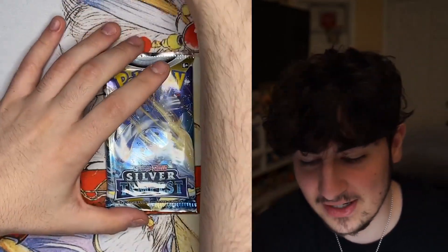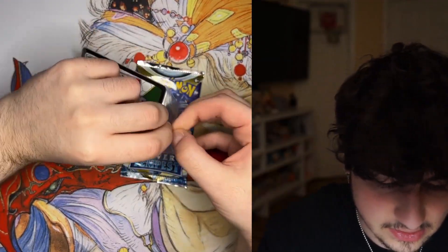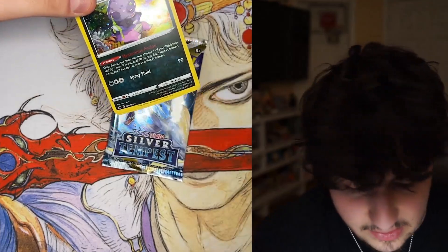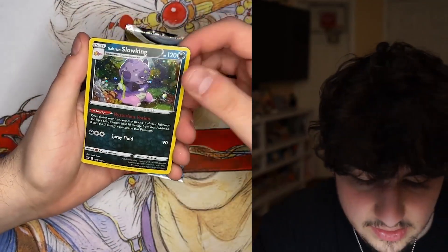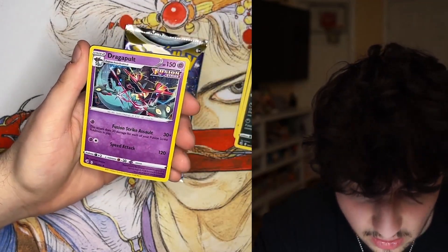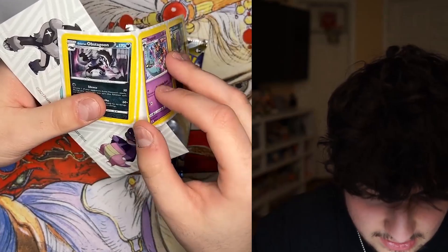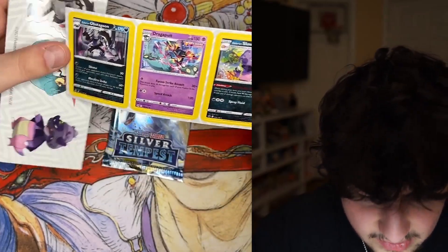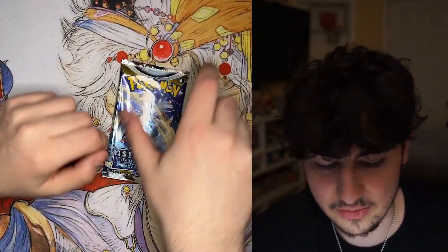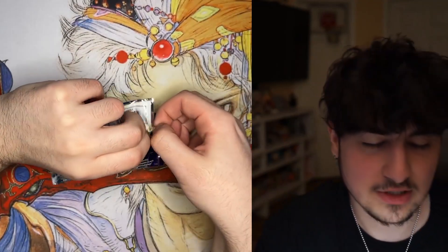A Machamp VMAX — beautiful card! That actually reminds me, Astral Radiance has a really nice Machamp. Before we get into Silver Tempest, let's open this little package because there's more than one card. I've never seen any of these — there's a Slowking cosmos holo, an Obstagoon cosmos holo, and a Dragapult cosmos holo. These are actually dope — I love cosmos holos, they look so nice. There are also stickers of the actual cards and mini card versions. Really cool stuff.